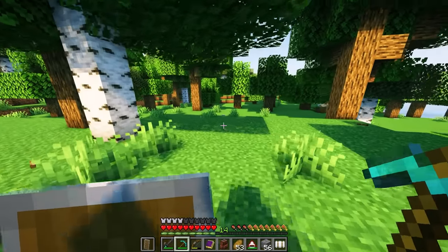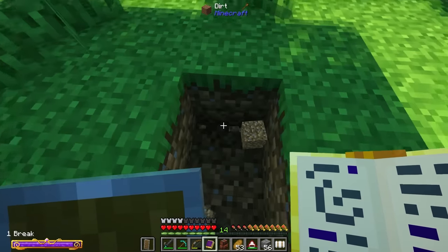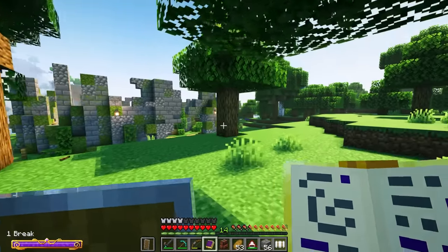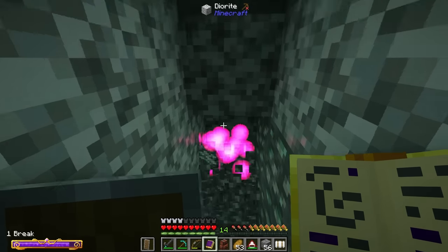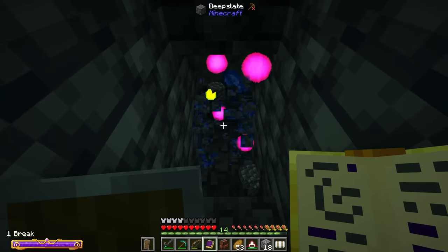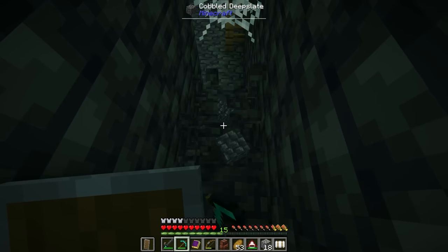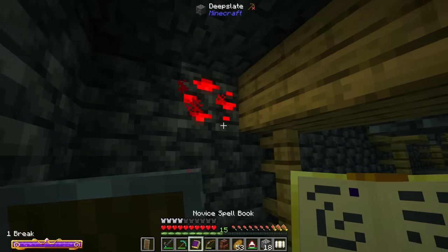I think heading right over here is going to be the perfect place to start our mine. At first I'll just simply go straight down — your standard mine. But when we come back up after gathering a few more resources, I want to make a more permanent mining location. And — no way — we just mined right into a mineshaft! I don't think it gets any better than this.